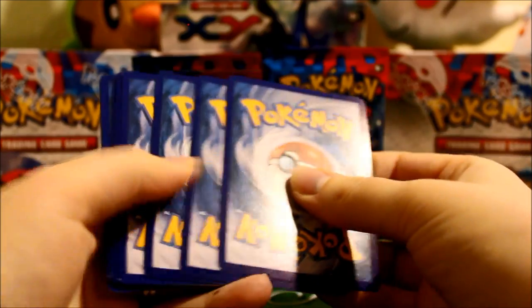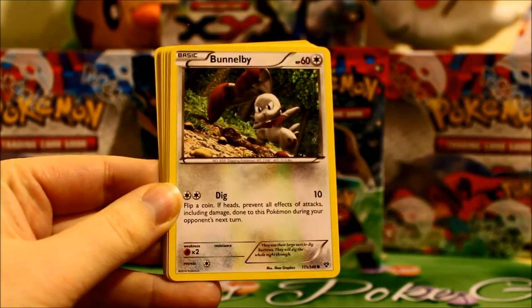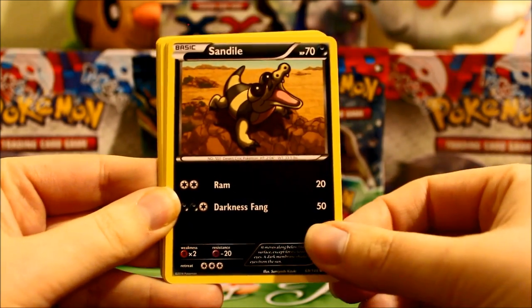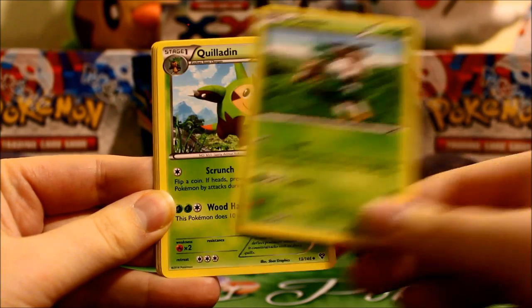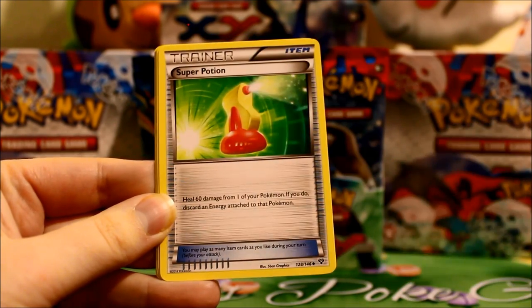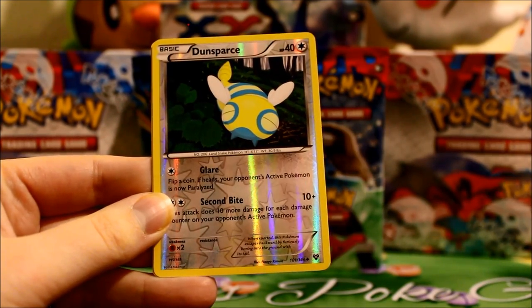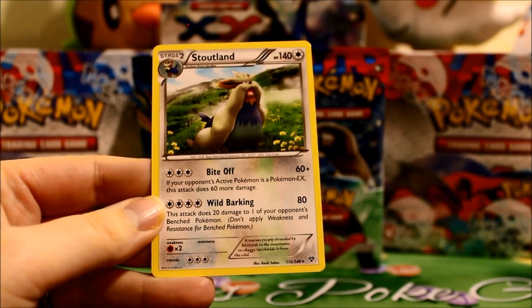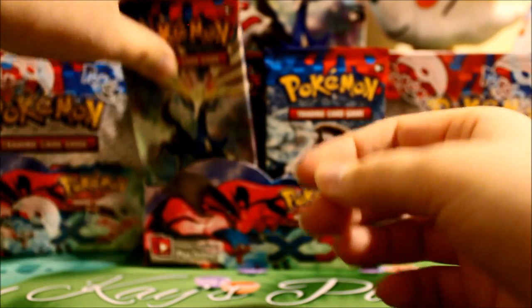Here is a Velta pack. And here we have Froakie dancing around doing rain dance or something. Bunnelby. Sandile. Voltorb. Skiddo. Quilladin. Super Potion. Professor Sycamore. A Reverse Dunsparse. Very nice. And a Stout Plant. So this pack did not have an energy, so it's not necessarily each pack that will have one — which is a good thing because I think that would get a little boring.